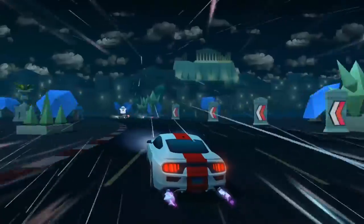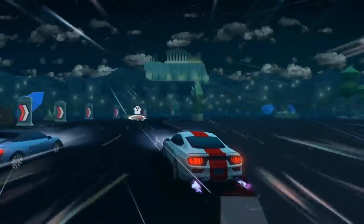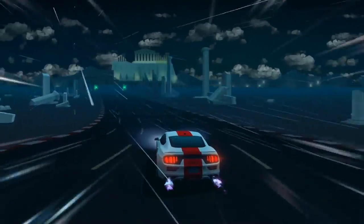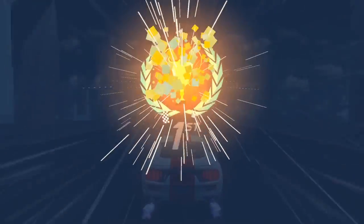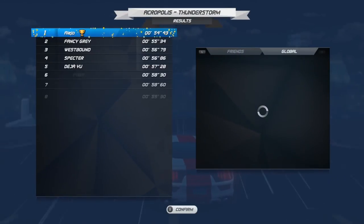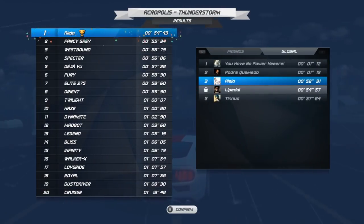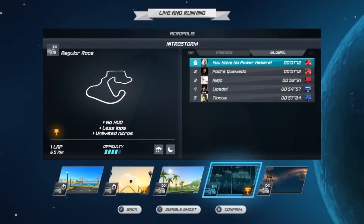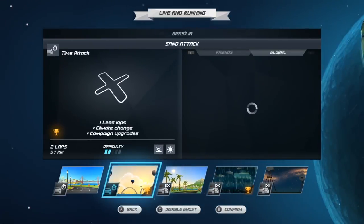Each race presents two levels of challenge for players to take on. Beating the computer opponents may be hard depending on the race, but you can always stick it up a notch and fight to climb the leaderboards. Races come in one of five difficulty levels, meaning there's something for every type of Horizon Chase player.